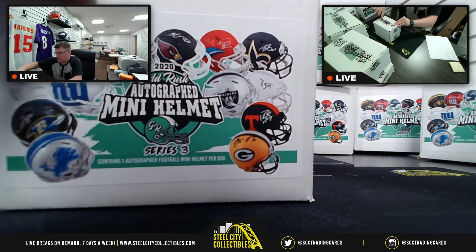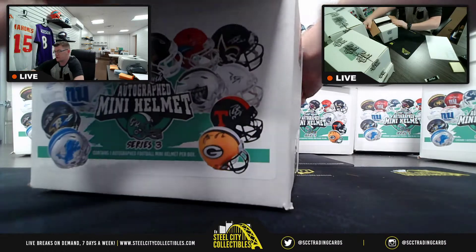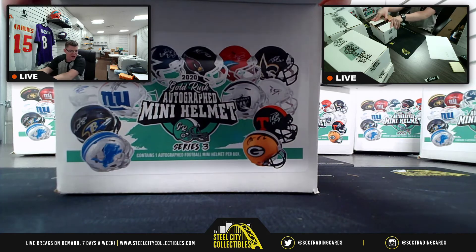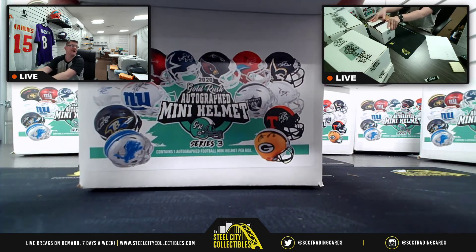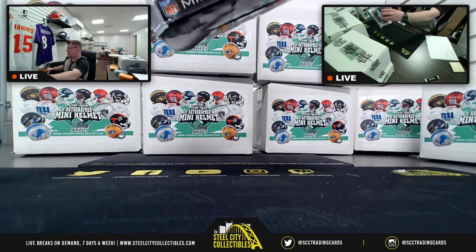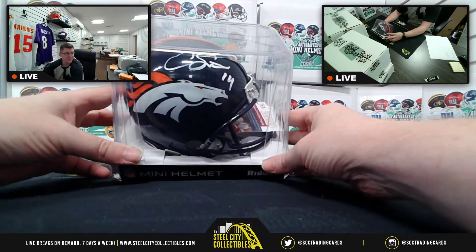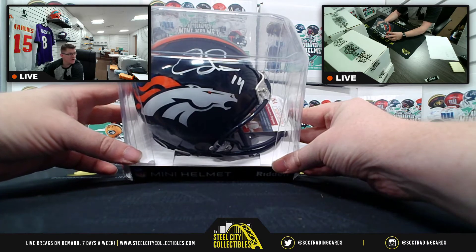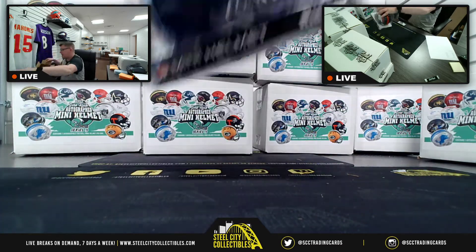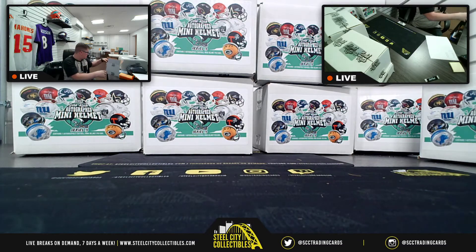Two boxes, two different people with hits — we've had a Lamar Miller and a Nick Bosa. Number three, where are we going? We're going out west, but this time to the AFC West — none other than my beloved Broncos! JSA certified with Courtland Sutton. JSA certified, Courtland Sutton, AFC West, going to Dale.